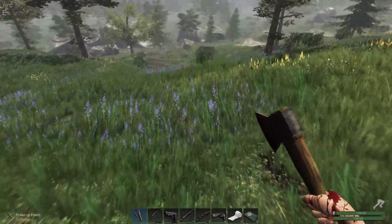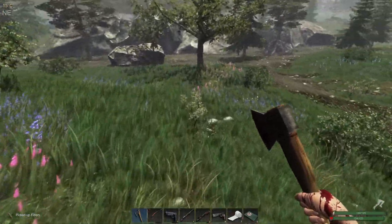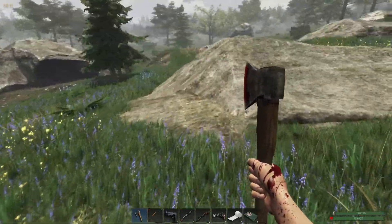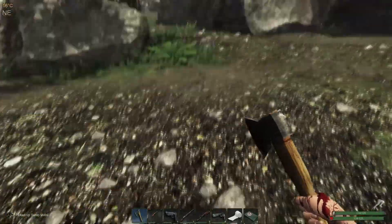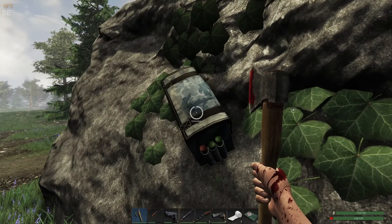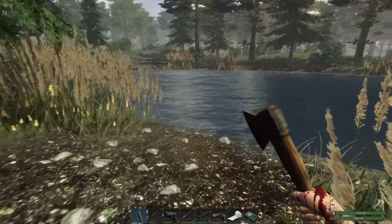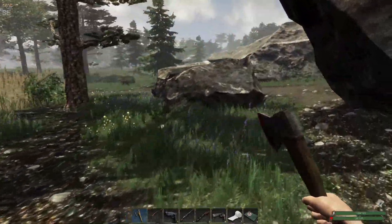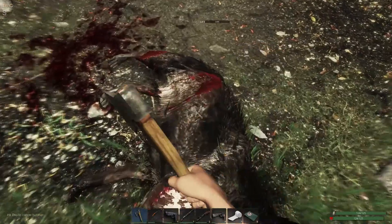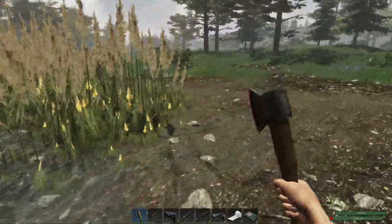We do need to find a pond so we can wash our hands. Look at all this fiber! This is a really good day today. Oh, there's a pond back here - and some loot! Awesome. Let's wash our hands. You are a level one. We might as well wash our hands since we're right beside it. Okay, all nice and clean again.